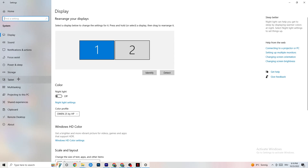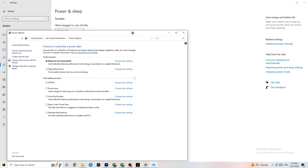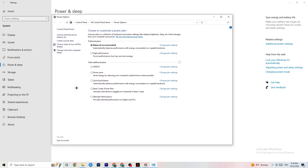Go back, then hit Power and Sleep, and click on Additional Power Settings on the right side. You'll see options like High Performance, Power Saver, and Balanced. I can't tell you exactly which is best — you need to check it for yourself. Click into High Performance or Balanced and see which runs better with your PC.